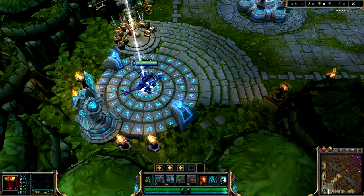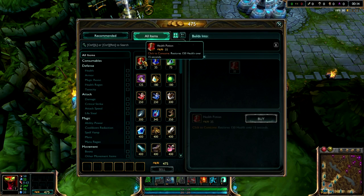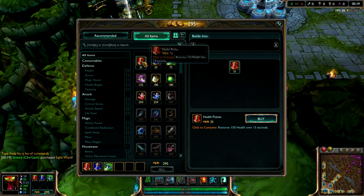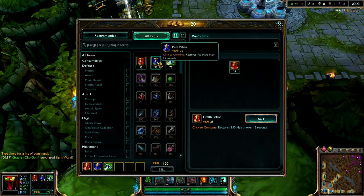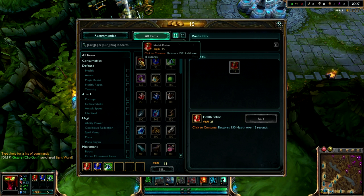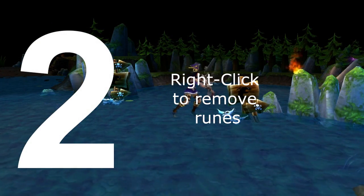Right-click to buy was added in a recent patch and it basically halves the amount of time it takes to buy items. When you go to the store, instead of double-clicking to buy, you can simply right-click and it instantly goes into your backpack. This has made leaving the base much faster and it's something you should try to teach yourself — I was a bit shaky adopting it, but it will really help you at the start of each game and every time you go back.